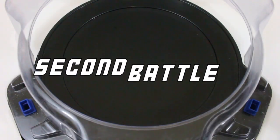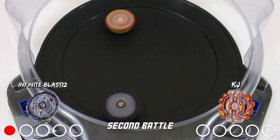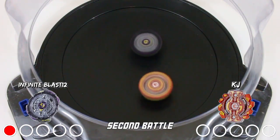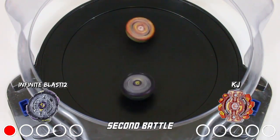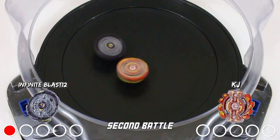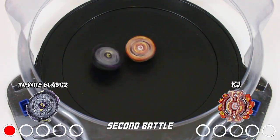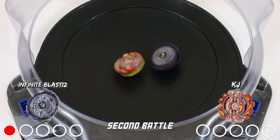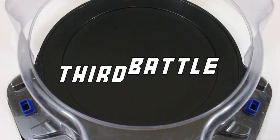Alright, here we go, second battle. It seems like a pretty bad matchup for me here because Noctimus N3 is a pretty good switch track layer on a stationary driver. Even though I have Atomic, Noctimus still has Orbit, so it's just as good. Honestly it's just going to be me getting destabilized and Noctimus having more spin than me in the end. And there we go, another outspin for Noctimus N3, making the score two to zero. Let's move on to the third battle.